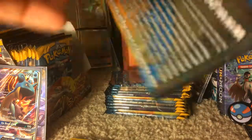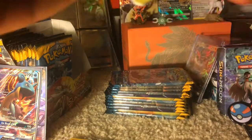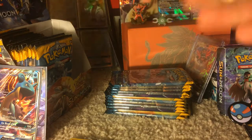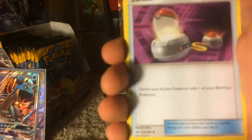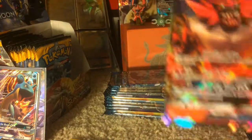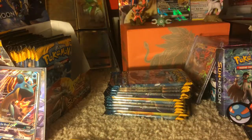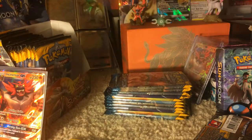Now we have a Solgaleo Pack. By the way guys, in case you're wondering, I know that the pack art does not affect the contents of the pack whatsoever — it's just kind of a superstitious thing. Darkness Energy. We have a Spearow, Rattata, Cutiefly, Chinchou, Moralul, Potion, Hypno, Switch, Reverse Holo Paras, and an Incineroar GX! I just got one — the more the merrier I guess.